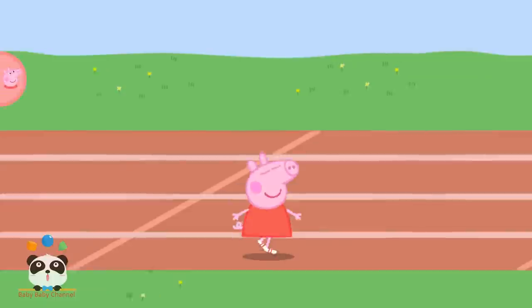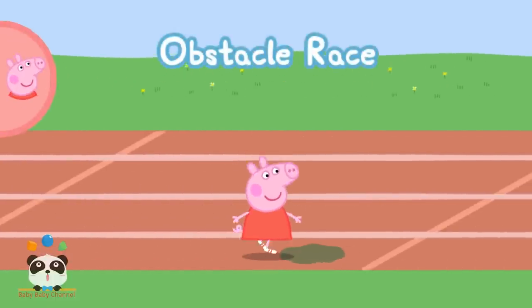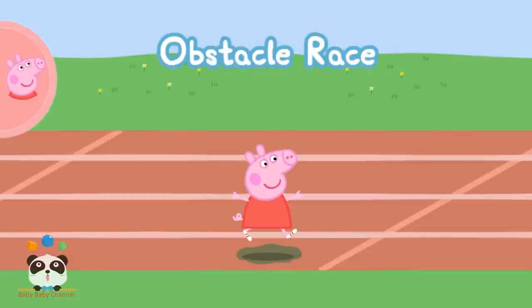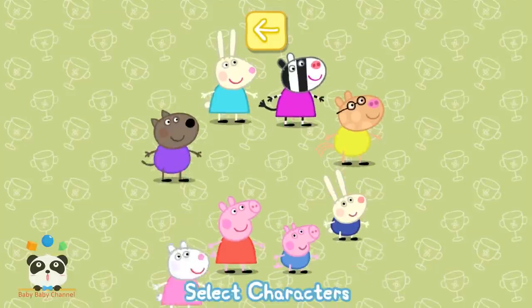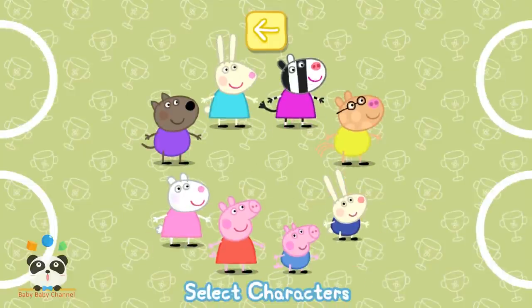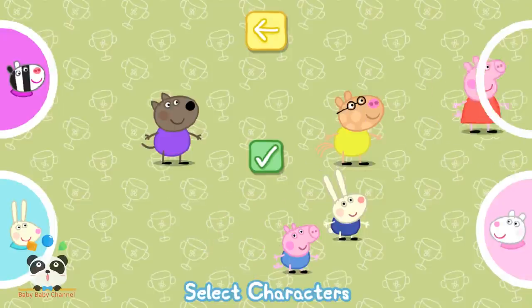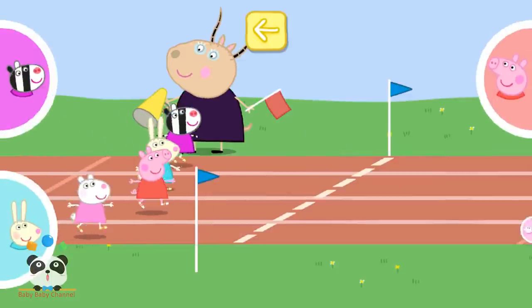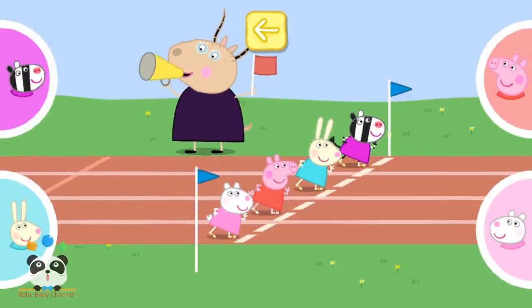Choose Obstacle Race. To win this race, you need to lightly tap the button to make your character jump over the obstacles. See how Peppa jumps over the muddy puddle. Choose a character for each person playing and touch the tick when you are ready to start. Madame Gazelle is starting the race. Ready, steady, go!